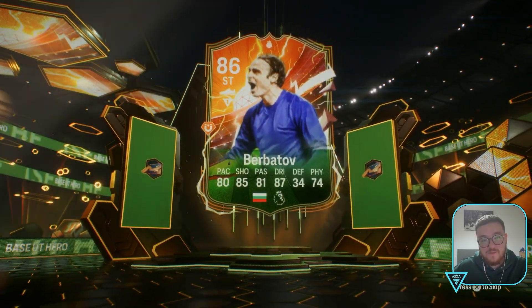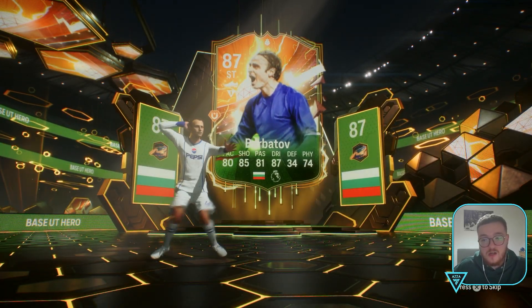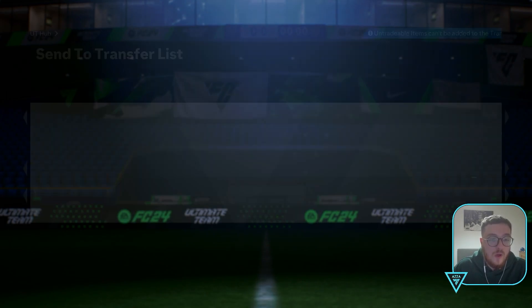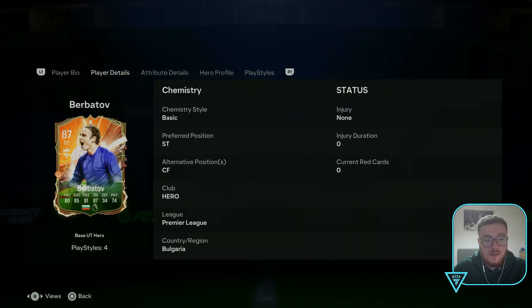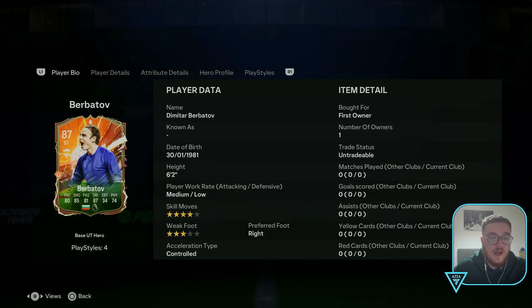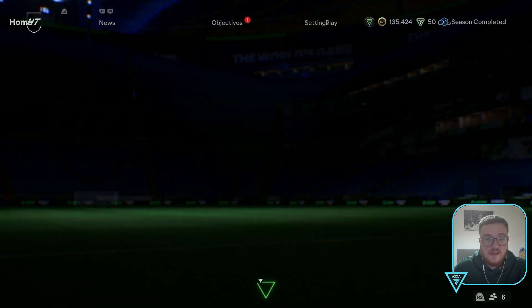Berbatov. I didn't want a striker. I would have taken a John Anarisa to be fair. As always with these things, besides the Robbie Keane one that we had recently, it's always an ex-Man United player. That's a bit of a hard one to take. Berbatov - we stick him in there. I think he's going for like 30k as well.